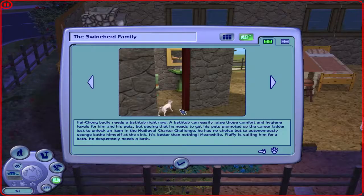Hightone badly needs a bathtub right now. A bathtub can easily raise those comfort and hygiene levels for him and his pets. Since he has no choice, he autonomously sponge-bathes himself at the sink. It's better than nothing though. Meanwhile, Fluffy is calling him for a bath — he desperately needs one. Payday!